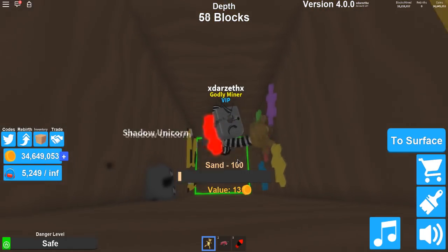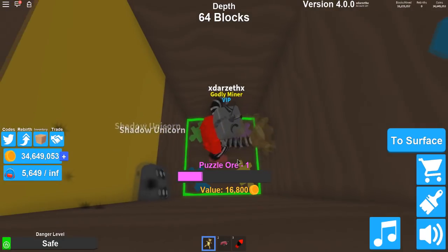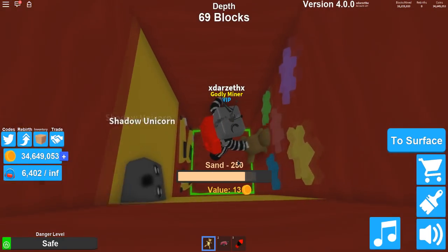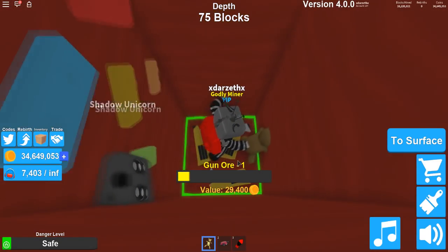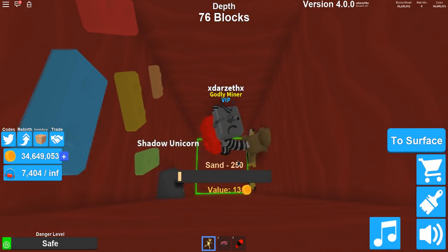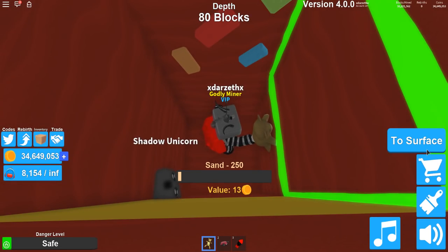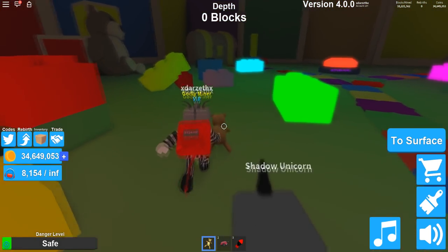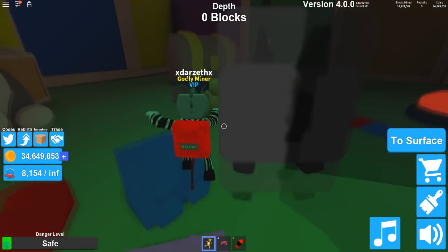Oh my gosh, this is so cool. So here we go, we're going through pretty quickly. It is pretty good. What is this? This is red sand. Okay, it's nothing super special here, just normal everyday sand. And actually, it is super good. We actually made it to the other area. So now we're gonna go and equip the beach ball.